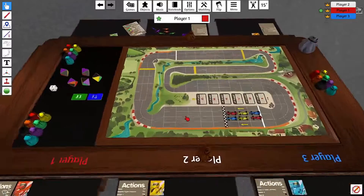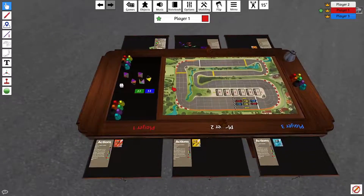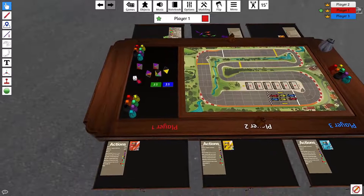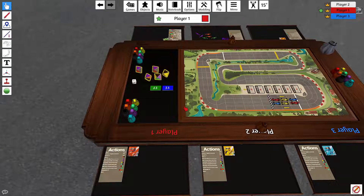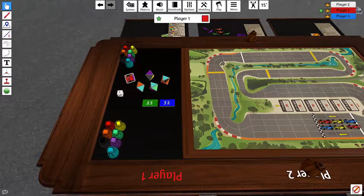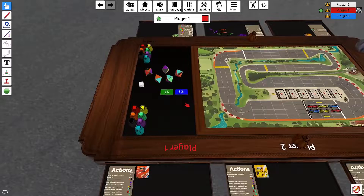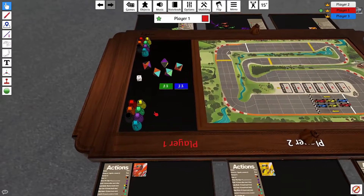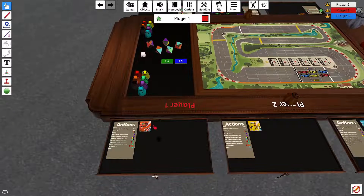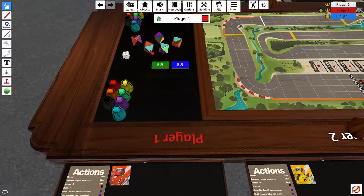Hopefully this game looks interesting. If you guys have Tabletop Simulator on Steam, let me know in the comments and maybe we can play it. Now we're going to go through everybody and they get to start with two resources. Red gets to roll, then pick two resources. This one represents an orange or a black, so you get to choose one or the other. All the rest are solid colors.